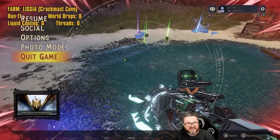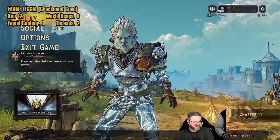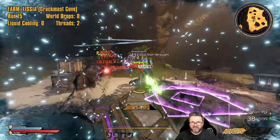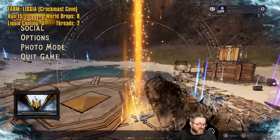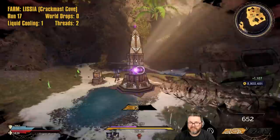We finally got a drop — please be a Threads of Fade. All right, cool — one of our drops. Finally a dedicated drop after 11 runs. We got our second drop — yeah, from the Ice Man of Albatracchi. On run 15 we finally got a Liquid Cooling — three dedicated drops in 15 runs, no world drops. That's interesting.